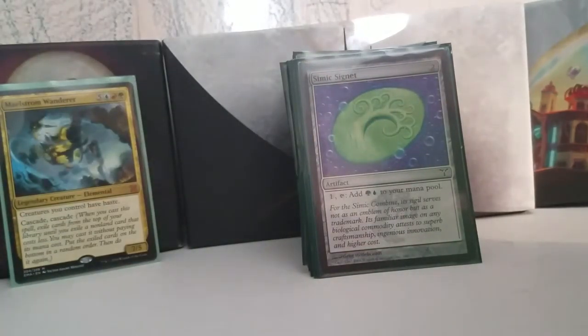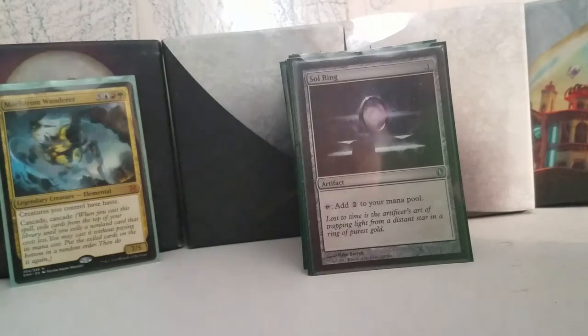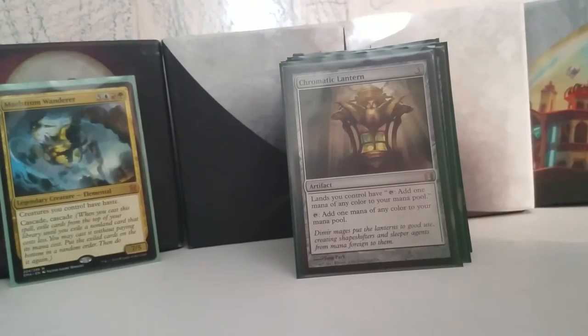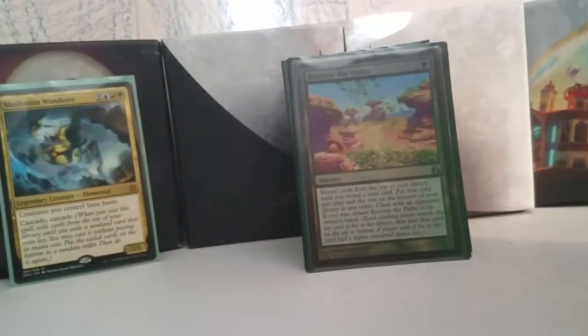Now we have some mana rocks. We've got all three of the Signets — Simic, Izzet, and Gruul. We have a Sol Ring because this is Commander. We have a Gilded Lotus because this is Commander. We have a Chromatic Lantern because this is three-color Commander. And we have a Temur Banner.